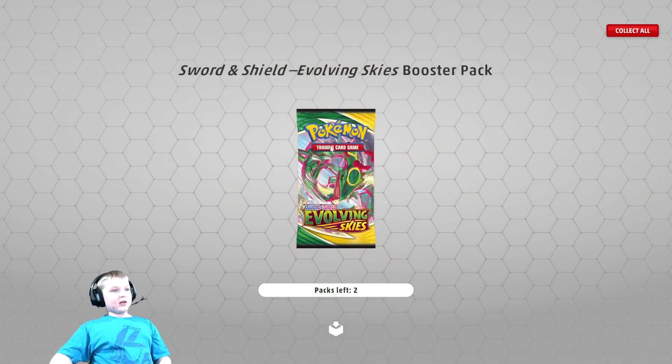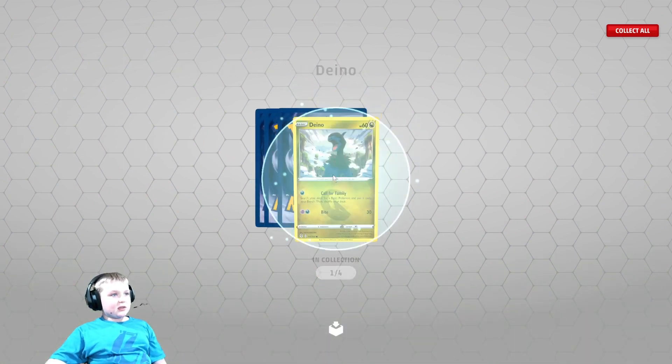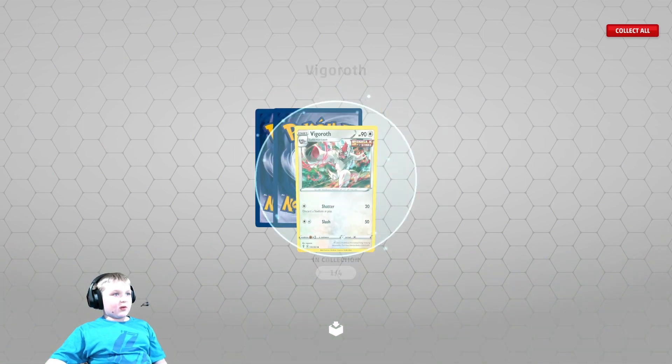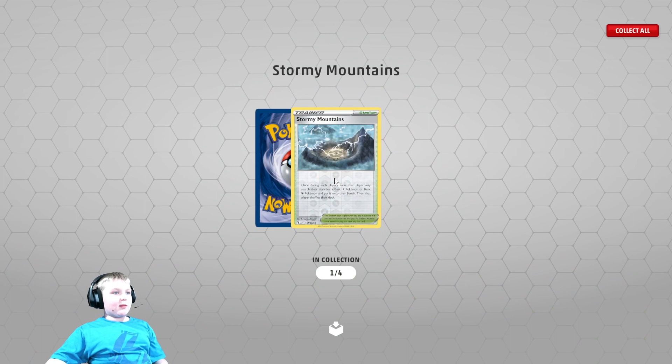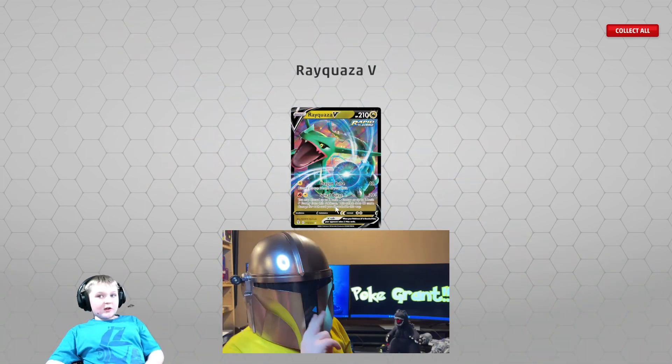Now we're on to Evolving Skies. Psyduck. Dino. Fyros. Stormy Mountains. And Rayquaza V!